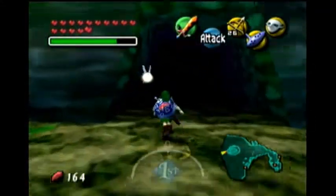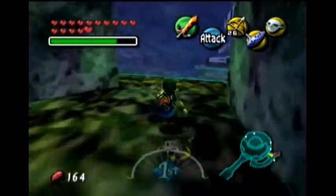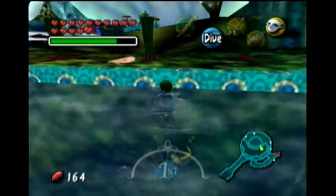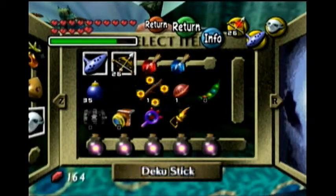Alright, so we beat Great Bay Temple. There are only a couple other things I want to do before heading off to the next dungeon. First of which is actually going over here — I want to go ahead and light these torches for something. You don't have to do this, but I'm going to do it just because I want to.